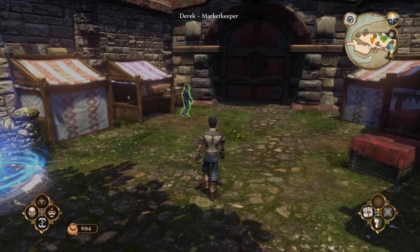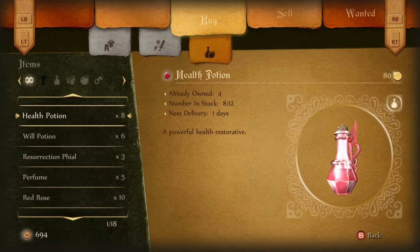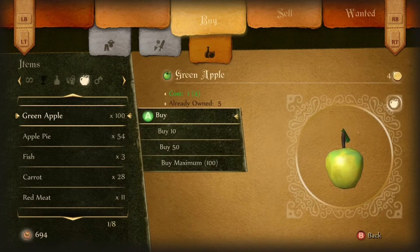YouTube JimmyR105 here, another gaming video, back in the world of Fable Anniversary and we are continuing with our walkthrough. Video 6 is regarding trading in Bowerstone South, so it's all about supply and demand and I'll explain whilst running through it.